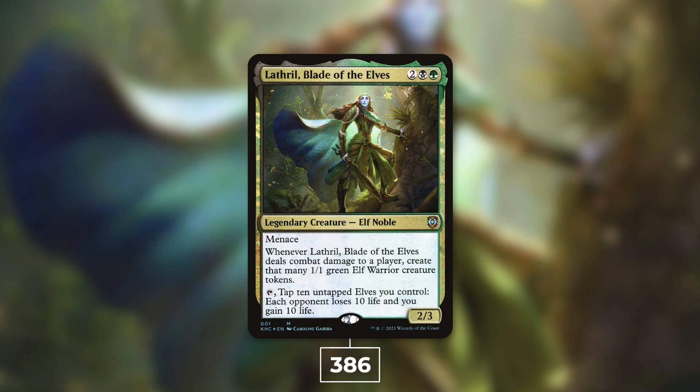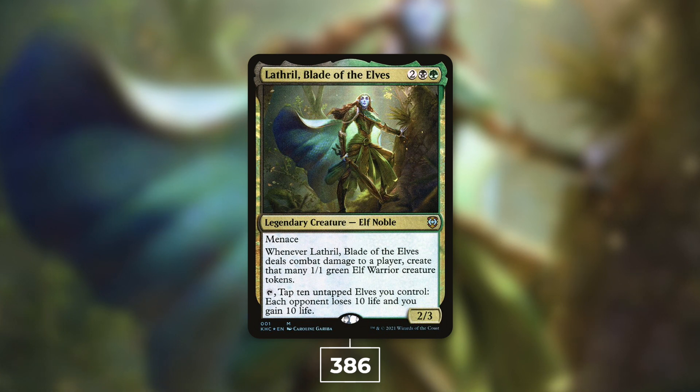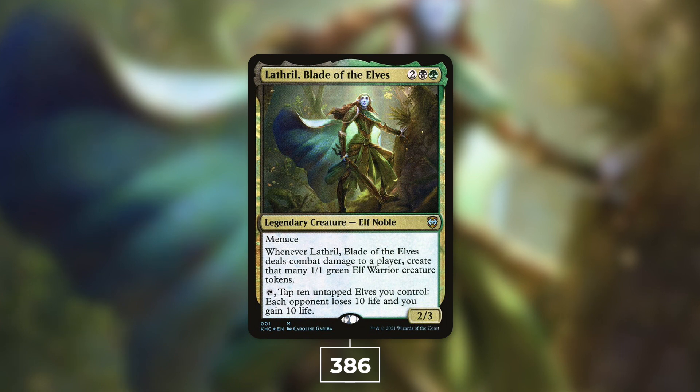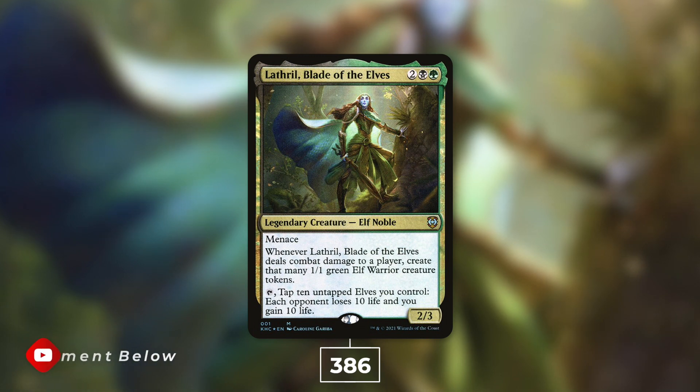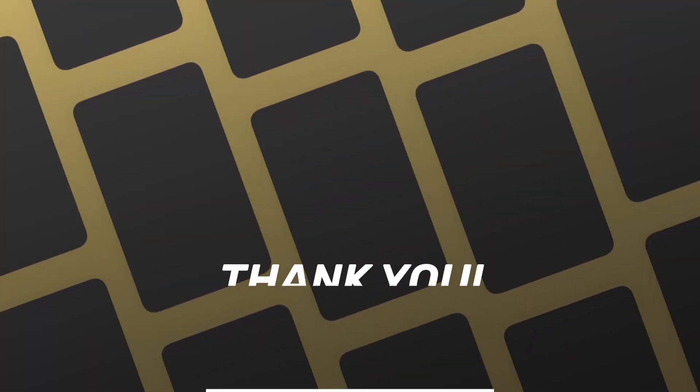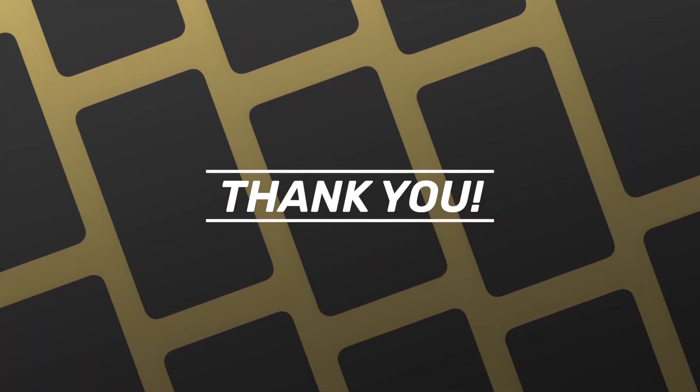And finally, the number one commander over the past week — Lathril, Blade of the Elves at 386 decks. She's a 2/3 Elf Noble with menace that costs two black and a green. Whenever Lathril deals combat damage to a player, create that many 1/1 green Elf Warrior creature tokens. By tapping ten untapped Elves you control, each opponent loses 10 life and you gain 10 life. By making Lathril hit harder, you get more creatures, and those creatures help drain your opponents. The theme is Elf Ball or Elf tribal.